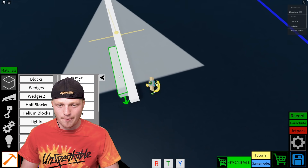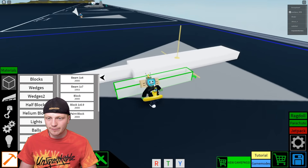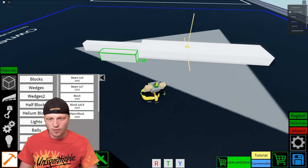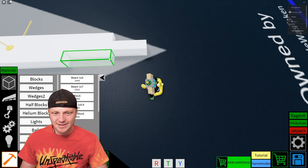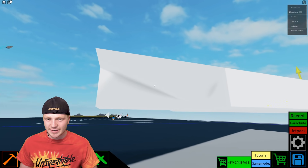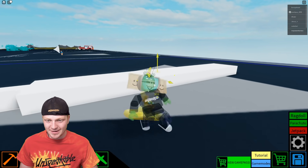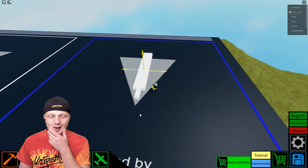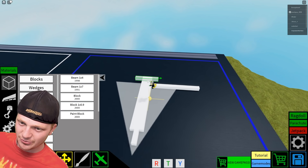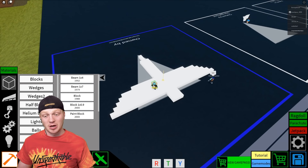I'm beginning to build our plane here. We're gonna start with some beams, just keep it simple. I'm building the platform of the bottom of the plane. Most of the weight is towards the back, so we definitely need more weight in the front. Let's do a 1x4 beam up here and then another beam right here. This is a big plane already! Let me lift the plane up so I can see the bottom. Now let's make the wings — absolutely massive, because why not.